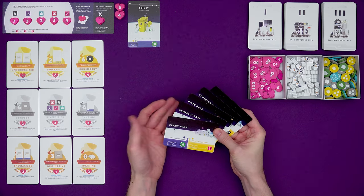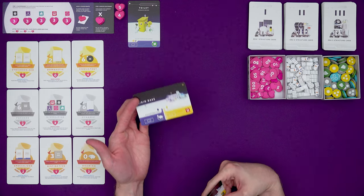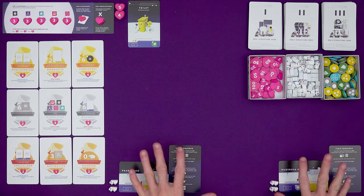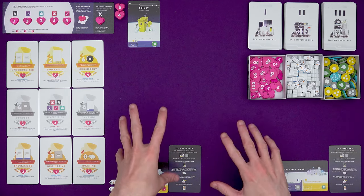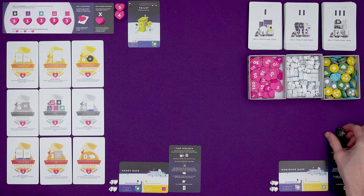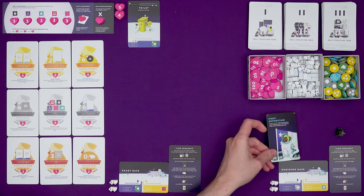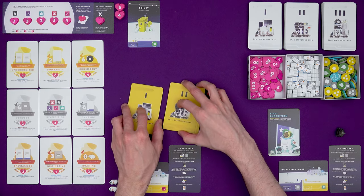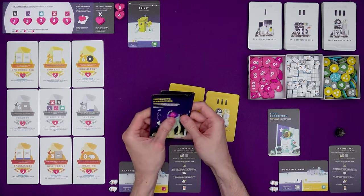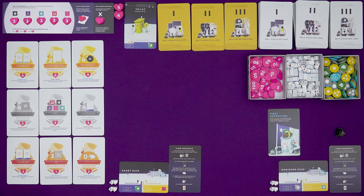Find the five base cards - each player is going to need one of these. If you are playing with two players, one of the bases has a three plus in the corner and needs to be removed. Each player should also get a player aid and two rovers from the supply. Give a first expedition card to the player with the loudest voice. Depending on your player count, one is for a four plus player game and one is for a two to three player game. Then shuffle up the era one, two, and three expedition cards getting ready to place those in stacks. Again there are cards with three pluses on them that need to be removed if you're playing with two players, and with that we are ready to start playing.